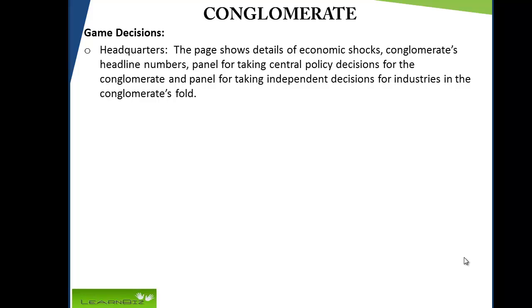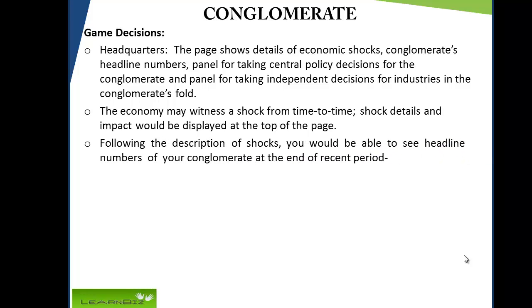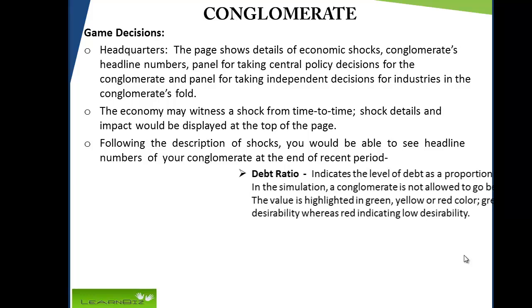The headquarters page shows details of economic shocks, the conglomerate's headline numbers, a panel for taking central policy decisions for the conglomerate, and a panel for taking independent decisions for industries in the conglomerate's fold. The economy may witness a shock from time to time, and shock details and impact would be displayed at the top of the page.